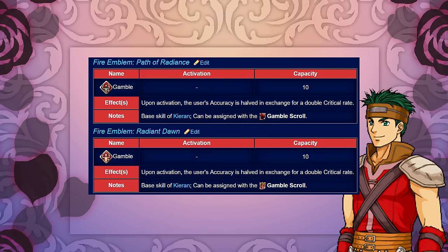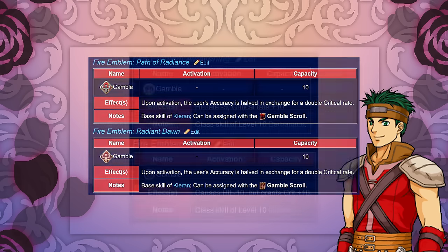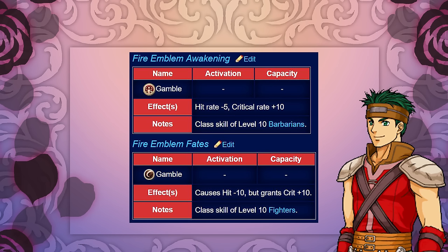Being one of the more appropriately named skills, Gamble is a skill with a tradeoff. In the Tellius series, Gamble halves the user's accuracy rate upon proccing and doubles their crit rate, while in Awakening and Fates this skill sacrifices accuracy for plus 10 crit. In Awakening it's minus 5 hit, and for Fates it's minus 10.